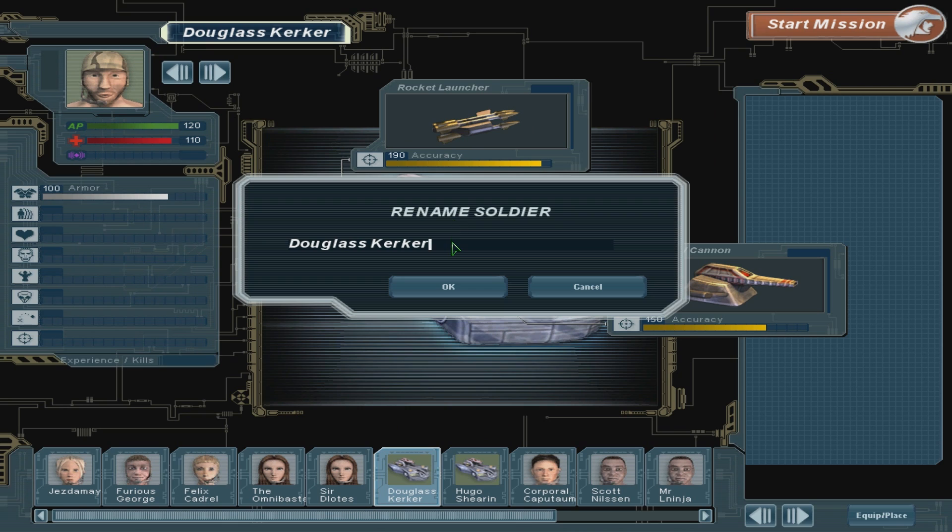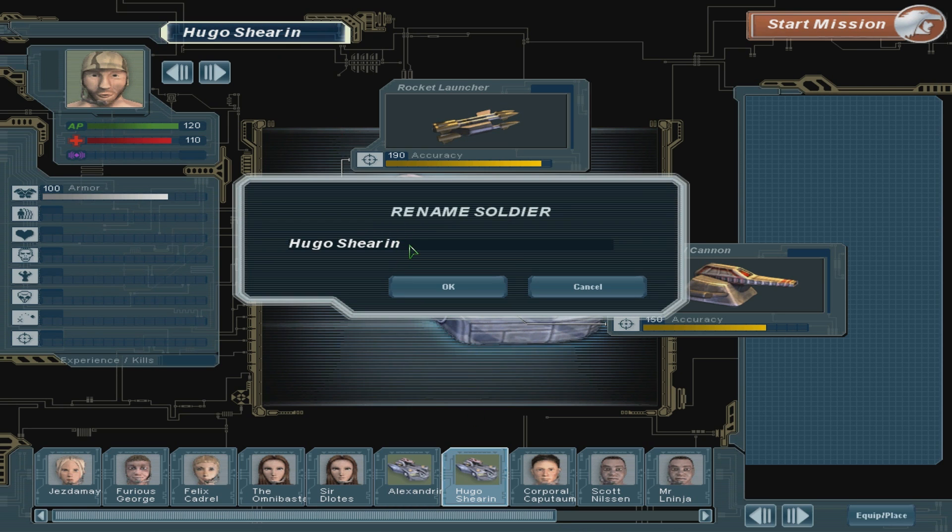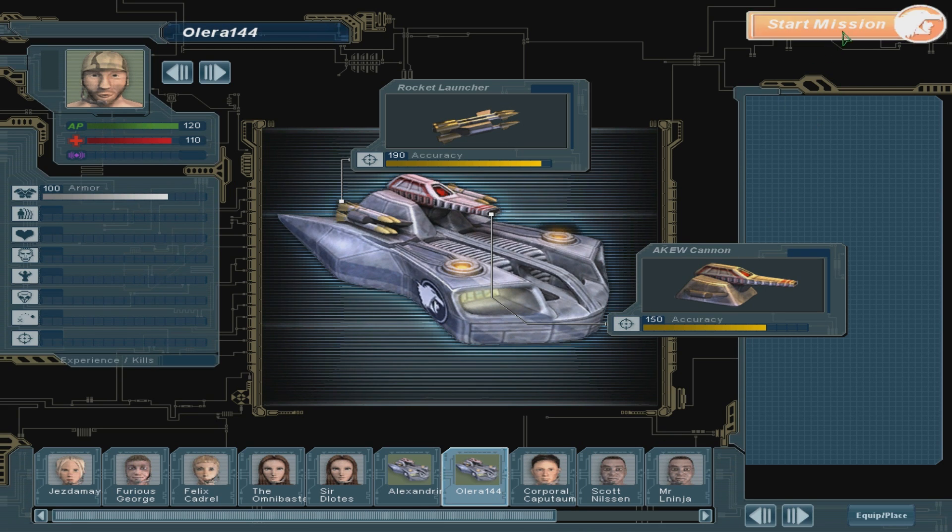I'm just going to name these, even though they're tanks. This one is going to be Alexandrinus. And this one is going to be named Olira 144. Alright, let's start the mission - everyone is ready.